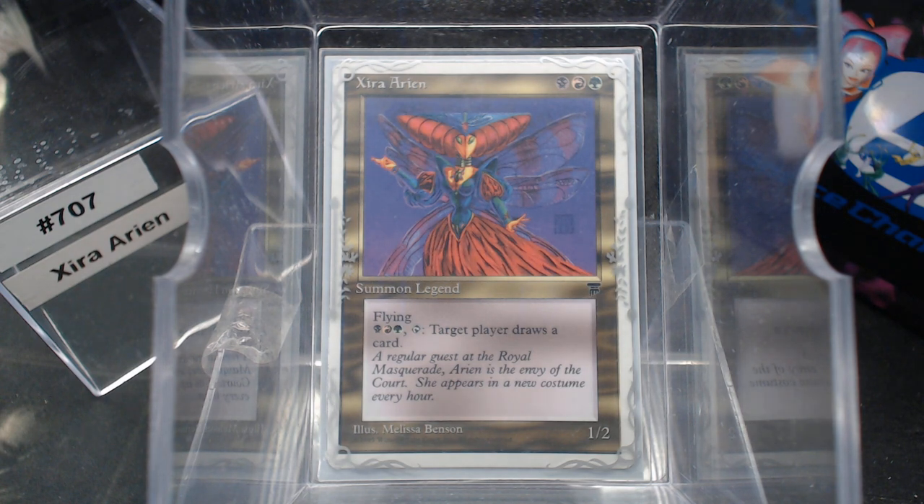The original printing of this was back in Legends. This is, of course, the Chronicles copy. For a black, red, and green, we get a 1/2 Flying Legendary Insect. They didn't have that back then — it was just Summon Legend — but it has been updated since the Oracle text. Zira is an insect.